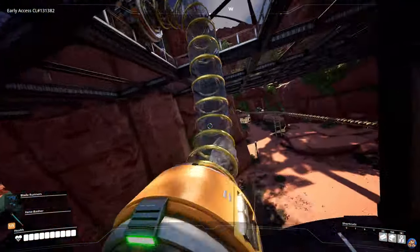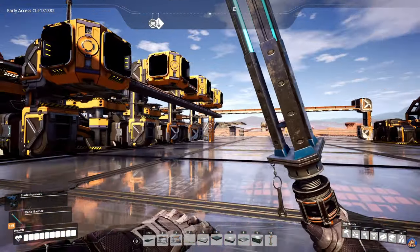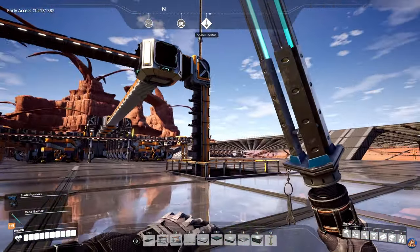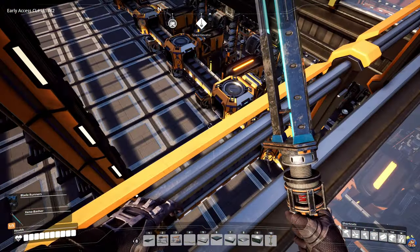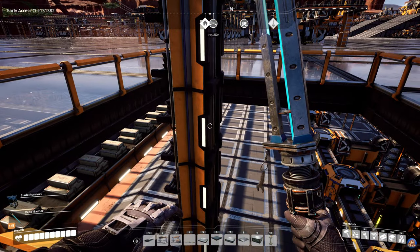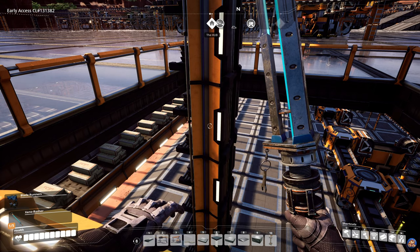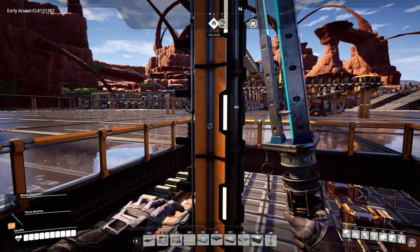I've also cheated a little bit — not in the real sense of the word cheating — but I did use some tickets in the awesome sink to buy some Alclad aluminium sheets so that I could get some Mark 5 belts here. As you can see, I now have just one belt coming up from the steel smelteries, and that is a Mark 5 belt which is capable of transporting 780 resources per minute. We are producing 720 of the steel ingots down there.